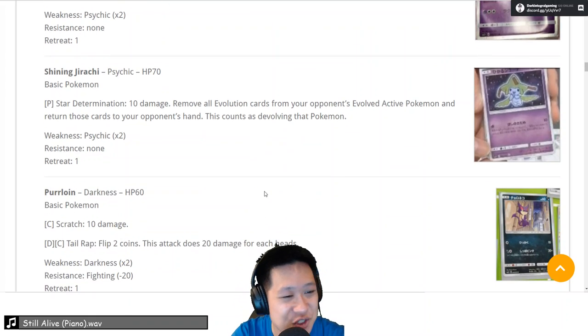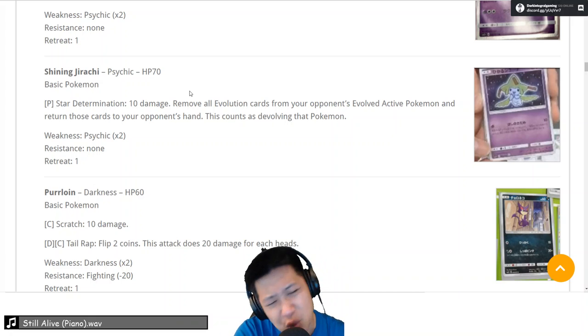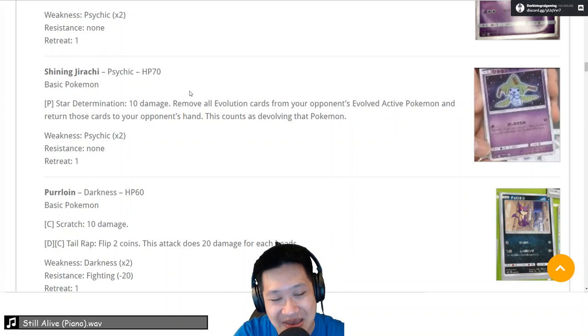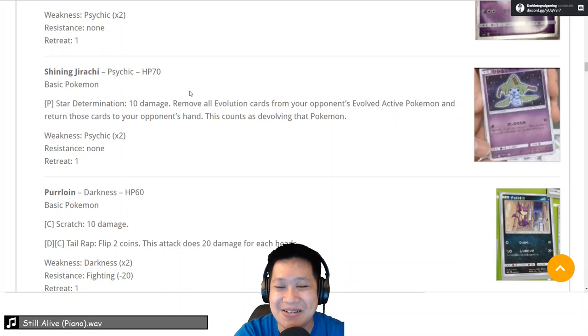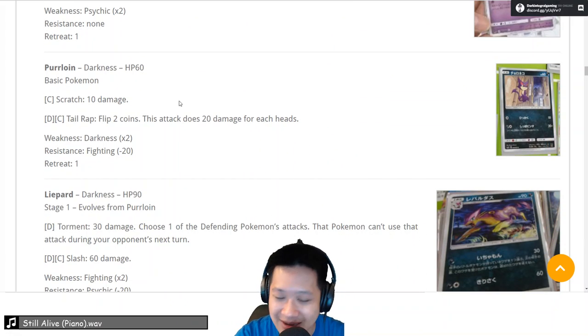Moving on to Shining Jirachi, which replaces SP on EX in the current meta. Star Determination — 10 damage, only one Psychic — and all evolution cards on your opponent's Pokemon become unevolved. Why does that matter? If you weaken the benched Pokemon and unevolve them, they have significantly less hit points, so you may be able to get KOs. That's what Espeon did — Espeon was brought to US Nationals. Can we replace it? Jirachi's strategy could be big — there are a lot of evolved GX Pokemon that will really be hurt by this. Maybe — good thing to keep it in our kit when we make future decks.